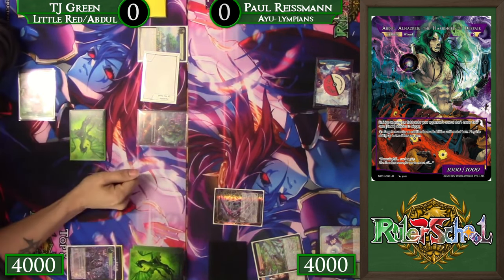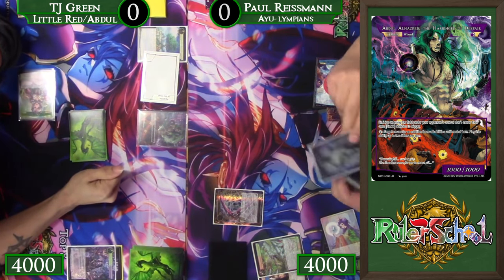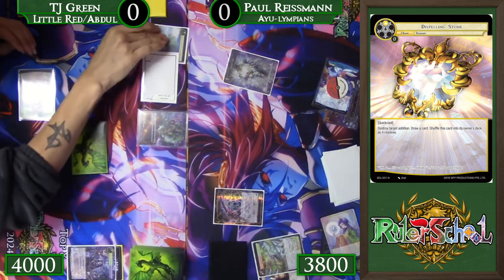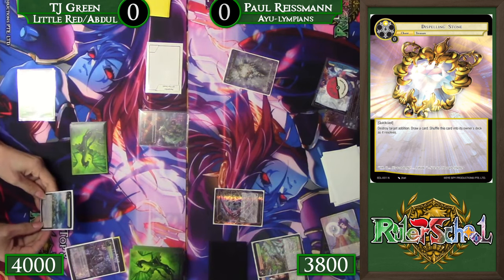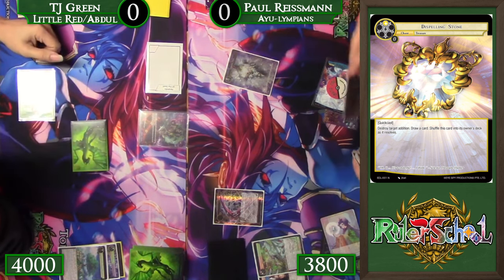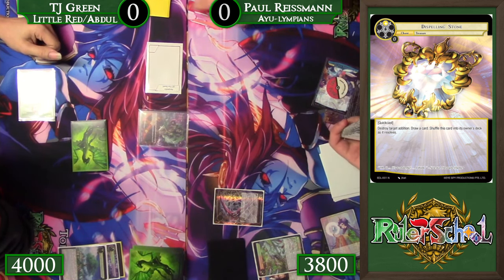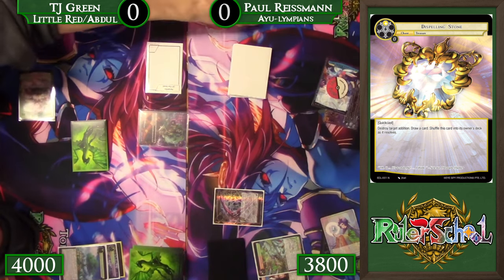TJ goes to try to blank the Regalia, but that's not actually something Abdul can do. Dispelling Stone is going to come down and pop the tree, just to get that off the board — though I think you'd probably want to hit the addition before it can recover, just to further prevent what TJ is trying to do. Post-recovery we're probably going to see a Flashing Smile. It doesn't really matter that there's the Death Scythe, because right now Abdul doesn't have Imperishable since there's no Crimson Moon active. Getting it out of the way clears Paul up for a nice clean sweep when it's time for the Olympian package.